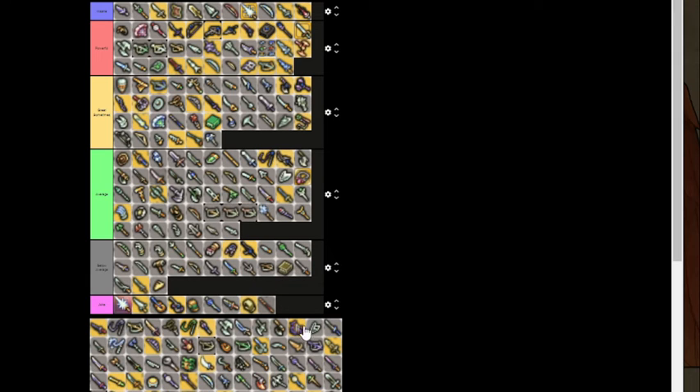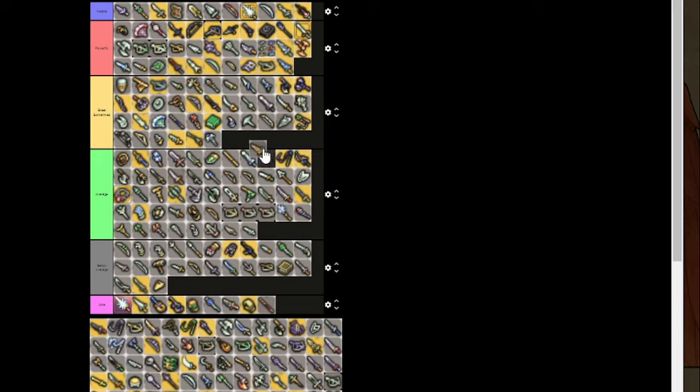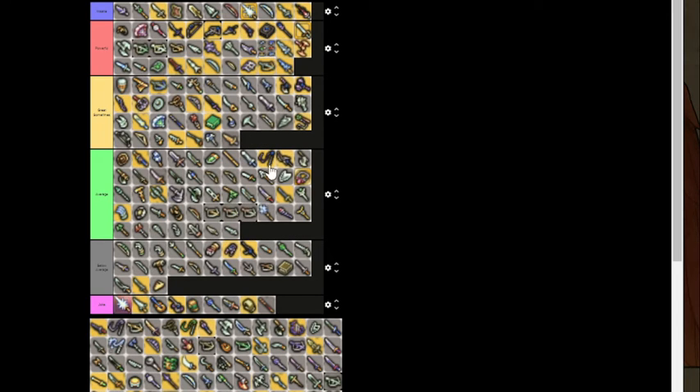The hide kite shield thing — goes under Below Average. Kumbira — high stat wind sword with a sword bonus. Going into Average, or maybe Great Sometimes. It's just boosting in an unnecessary direction.